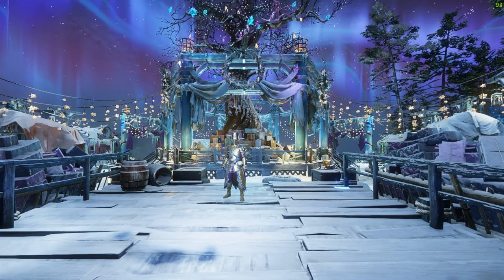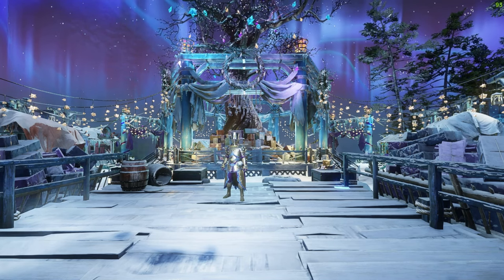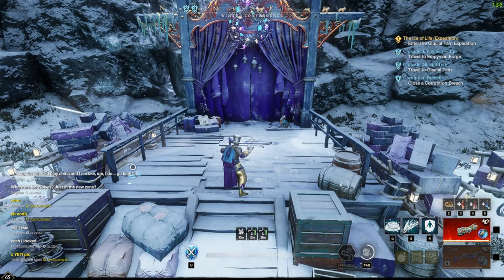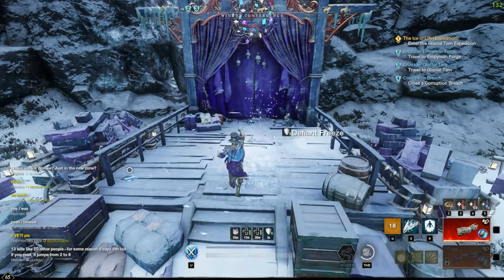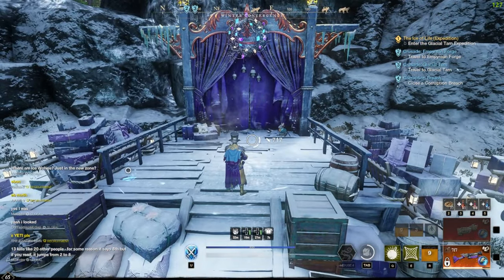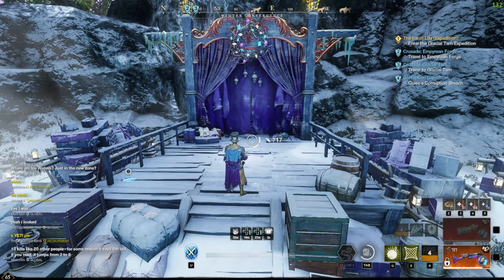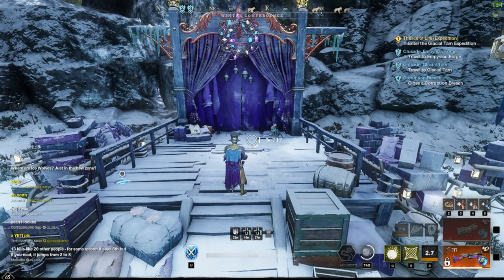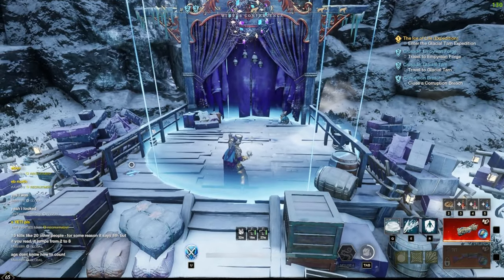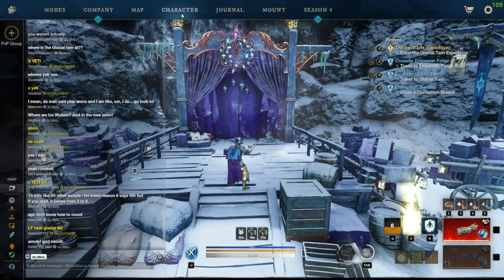Alright, let's go over the standard combo. You're going to be going from Storm into Spike into Auto, Azoth Auto. You can utilize combos with Net Shot and nades, but the standard combo is just as such.